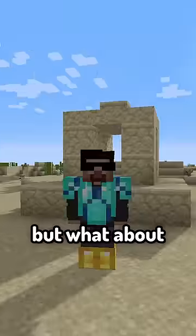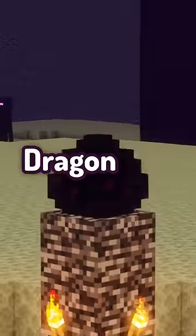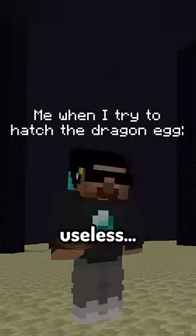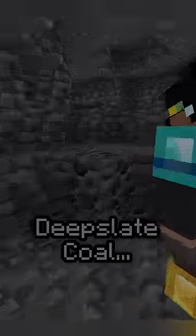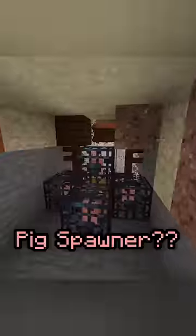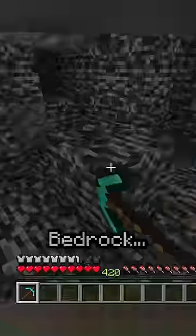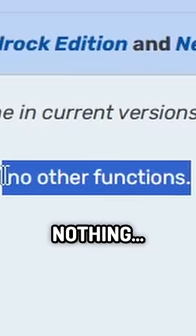We all know the rarest blocks, but what about the rarest one you can obtain in survival mode? Of course, it isn't the dragon egg because it's completely useless. But what about Deep Slate Emerald? Maybe the villagers will like it. Deep Slate Coal? You're kidding. Snowy Grass? It's dirt, and it drops dirt. Pig Spawner? Unlimited bacon. Bedrock? Maybe hard to get, but it's everywhere. Stone Cutter in 3DS edition? Literally does nothing. Half a bed — where's the leg support?